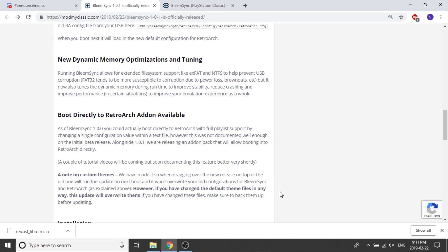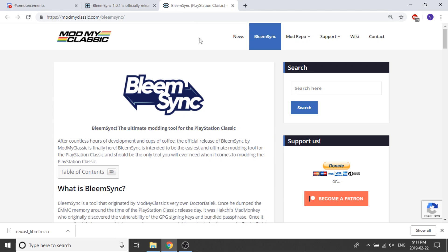That's pretty much the major new features you guys are going to notice directly from popping in your USB and turning it on. Next we're going to look at the installation process. I'll switch over to the download page, which I'm going to leave in the description below — that's where you'll be able to download the latest update.